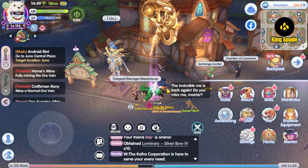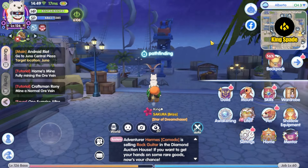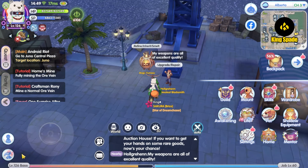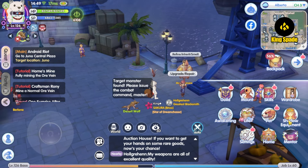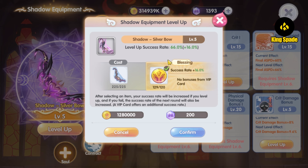For the upgrade, let's go to my lucky town — the Albata. I can do the shadow equipment upgrade anywhere, but as I've mentioned before, Albata is my lucky place for this kind of thing. Whether for equipment upgrading or refining, I always come here because I've had a lot of success in Albata. So, moment of truth — let's upgrade the level 5 shadow equipment to level 6.